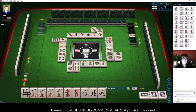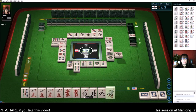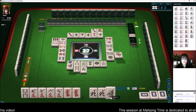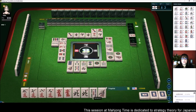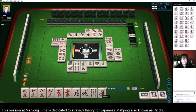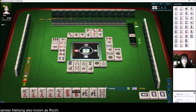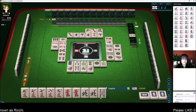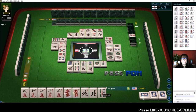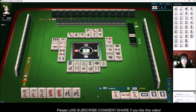1 Dot. 3 Dots. We can get rid of this West — there are two Wests out. 2 Bamboos. West Wind — this 1 Bam will be a safe discard too. 2 Dots. We can get rid of the 5 as well. 1 Bamboo — we're ready to Pung and Chi. East Wind. There's a 7 — 7, 8, 9. We're one away from ready. 1 Dot. 7 Characters — let's Pung. I don't know if that was the right thing to do, because now we need another 7.